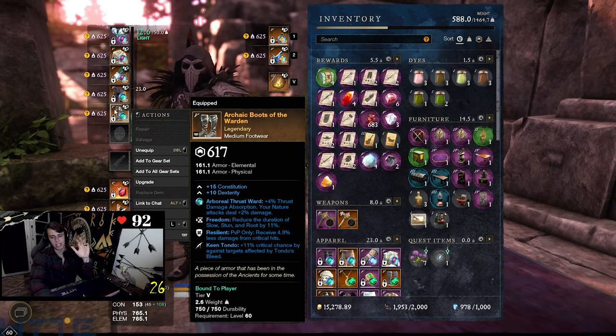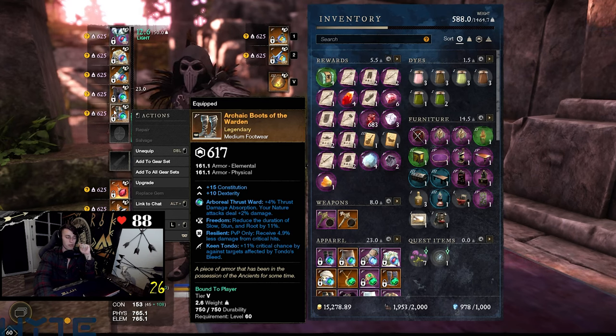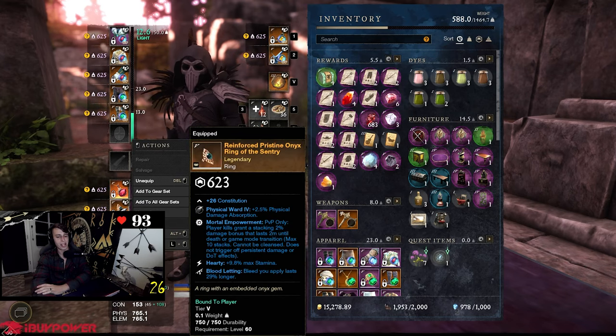The gear theme is Freedom and Resilient — two-perk gear. I've got Freedom/Resilient on: Penetrating Rapid Shot, Omnidirectional Evade, Shirking Energy, and Kintando pieces. My third perk is typically a weapon perk I like. Five Freedoms is nasty for getting out of slows, roots, and stuns quicker; five Resilients is good for crit damage reduction. I'm also running the Run of the Champions amulet.